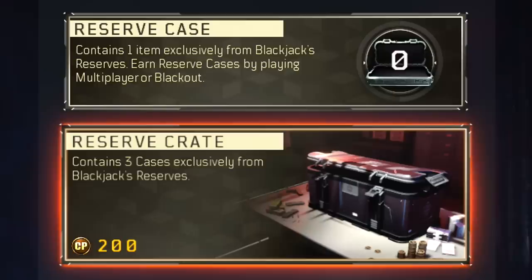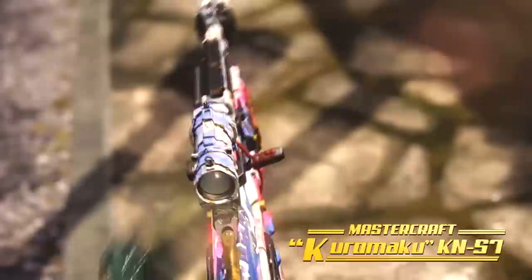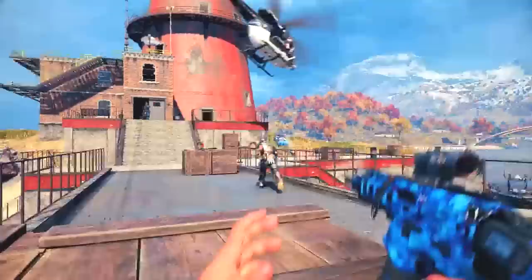Reserve Crates are basically the Supply Drops we used to know, containing three total items from Blackjack's Reserve. Now, exactly what's in Blackjack's Reserve is actually somewhat confusing. When you enter the Black Market for the first time, it shows you a trailer, and all sorts of different items are going to be available: Mastercraft variants, Signature variants — which apparently give you 25% increased experience — Blackout characters, Blackout character skins, and all sorts of other crazy things within Blackjack's Reserve.